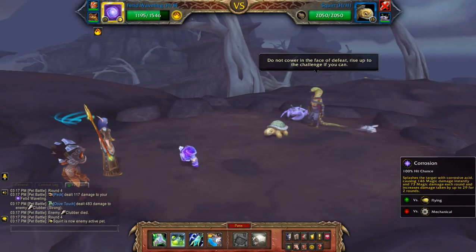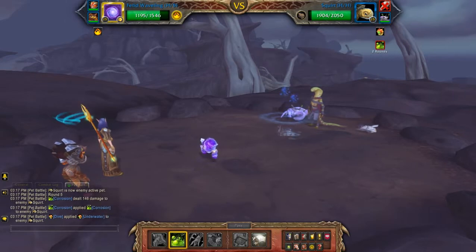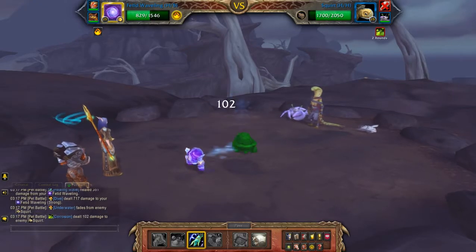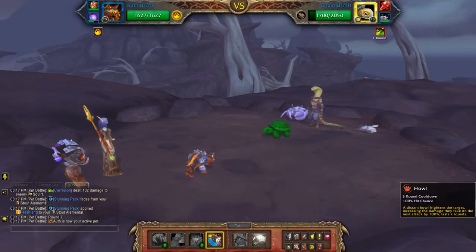Then you're going to hit the turtle with a corrosion before it burrows. Now you can take the opportunity to heal up to full and switch to the third pet.